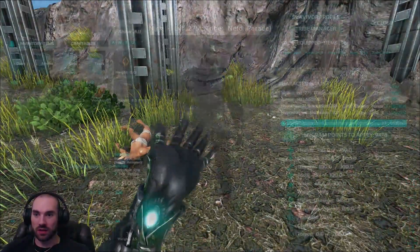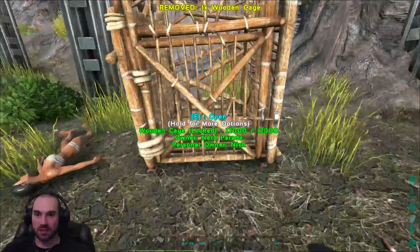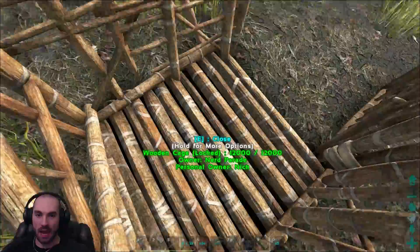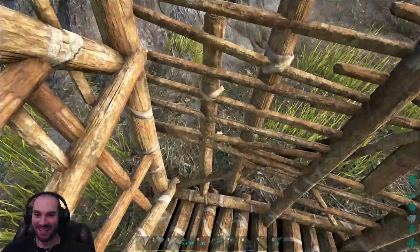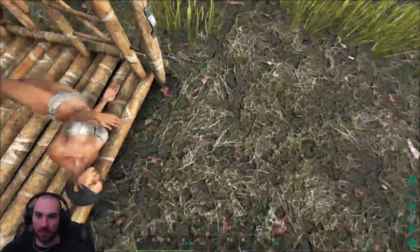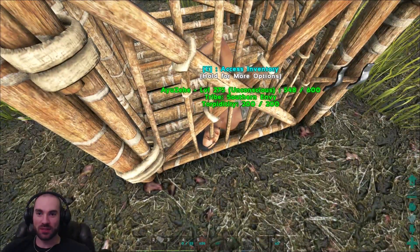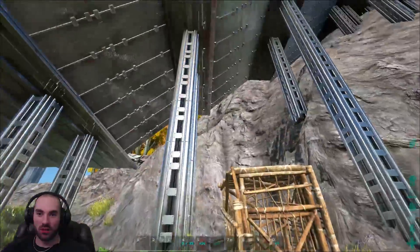Let's pull her out of the way and replace this. Let's get it right about here so she's not got grass next to her. Open it up and let's put her back in so that we can keep her captive. Drop her in through there. I hope that doesn't crush her face. There we go.